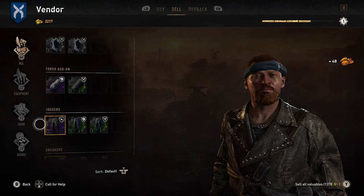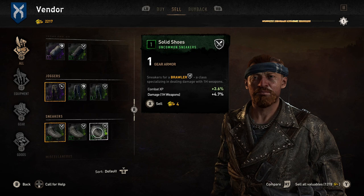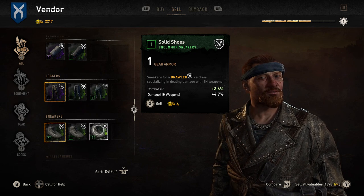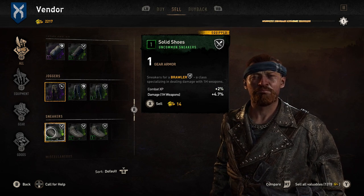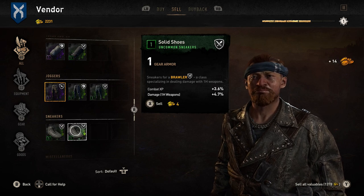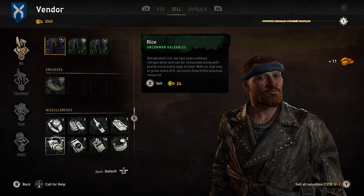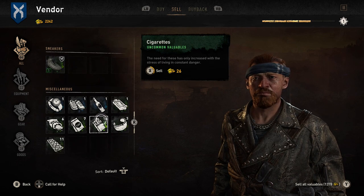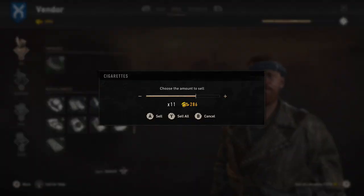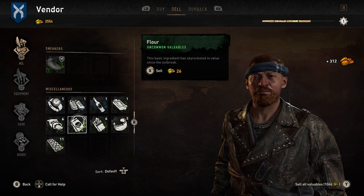Don't forget to sell all of your jewellery and items that you find. The game doesn't explicitly tell you that you won't need them again — I thought I had to give over a few items for quest rewards, but it's only actual resources that quest givers ask for. So go ahead and sell all the valuables you get. None of them are unique; you're not going to be putting them on display anywhere. And obviously, press Y to sell them all in one go.